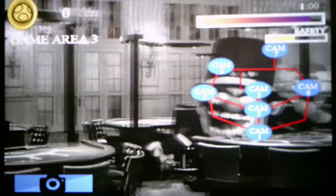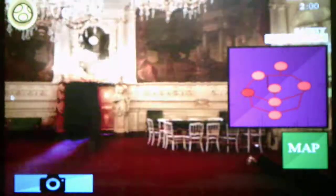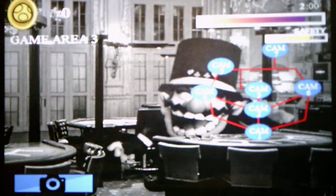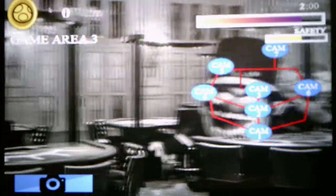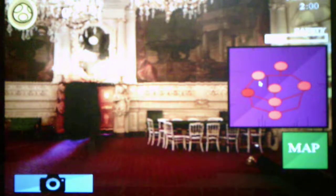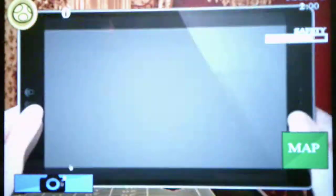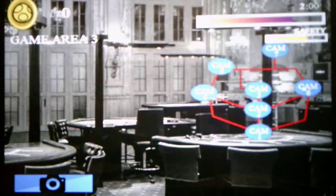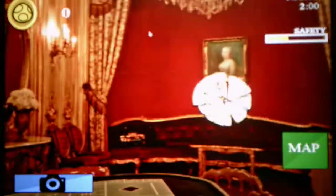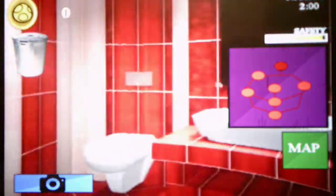Wario's in the third game area — I gotta get out of the way since he's coming closer. The safety bar is going down so I gotta move. I'm keeping my eyes out for coins and the clock. Wario's in the first game area now.